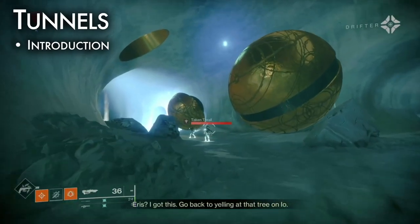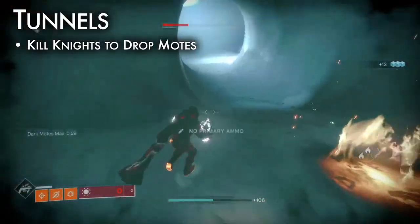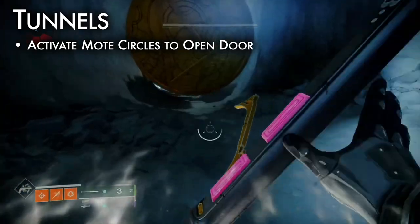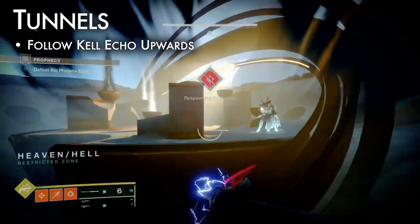The tunnels are a simple introduction where you can practice this mechanic. Kill knights from light and shadow to collect five motes of each. Detonate over the matching mote circles to open the door. Repeat this in the second room — note, it's a lot brighter in here. Follow the Kel Echo up the jagged rocks and enter the arena.